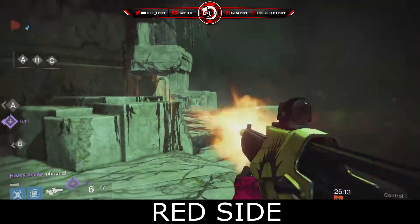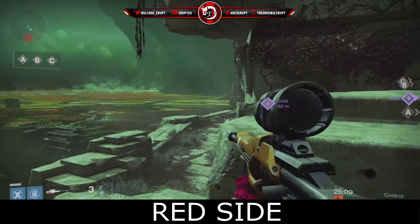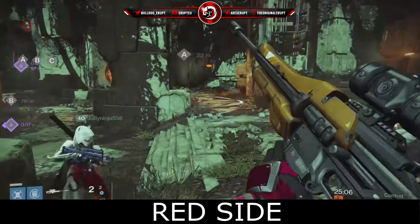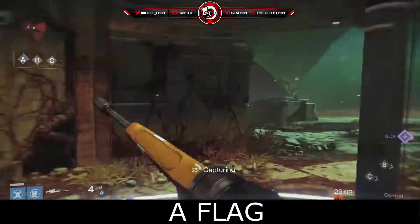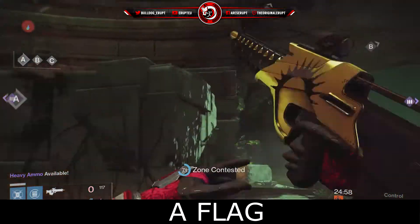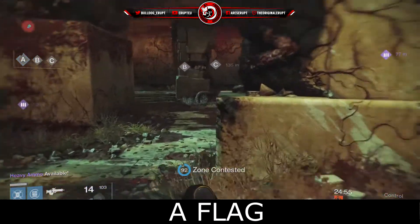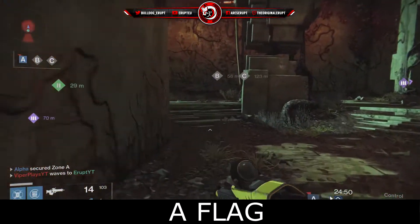Over here, opposing the other side, is Red Side — this little elbow down here is Red Side. You could call it Elbow, but this is just Red Side to me. Over here we have A Flag, which is the most likely area where you're going to be encountering people from Bravo side, mainly because you're not really going to push back into this spawn that often. A Flag is one of those places to know.